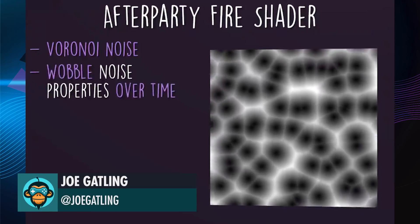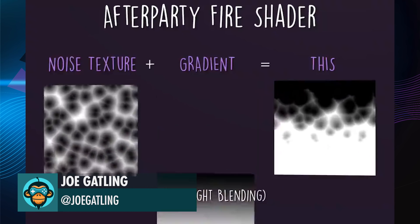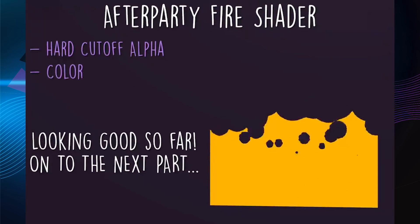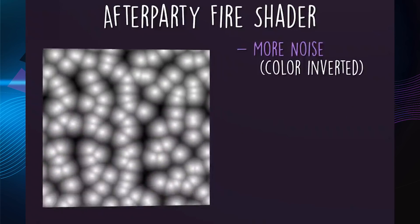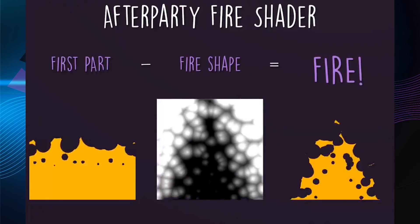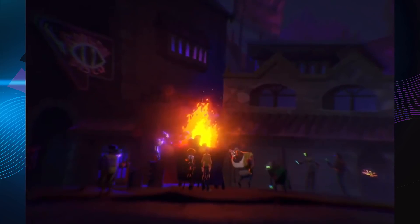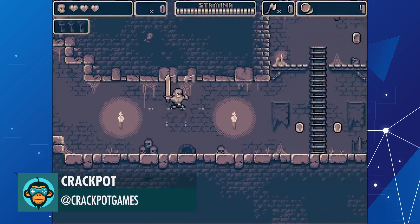Playing with Noise Textures and the Unity Shader Graph to create this fire effect used in the after-party game by Joe. Big update for Pocket Barbarian — Rough can finally climb ladders by Crackpot.